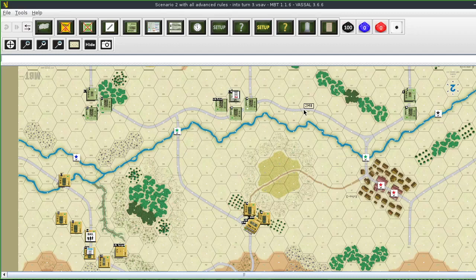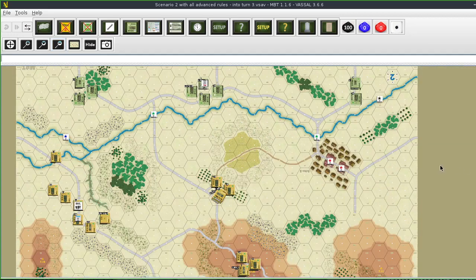Hello, Keith here with Math Fun and Games. We're doing MBT from GMT Games, the second scenario. We're on the third turn using all basic and advanced rules plus the bog option rules. We're going to start off by checking our line of sights.